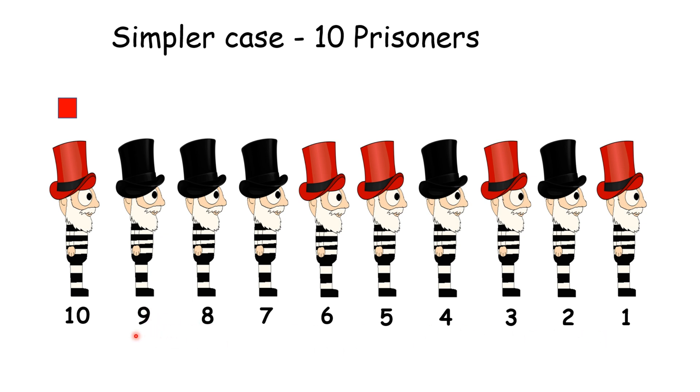The 8th person knows from 1 to 9 there are an even number of red hats because the last prisoner said so, and he is also seeing an even number of red hats, and the person behind him is wearing a black hat. The 7th person similarly reasons that the 8th and 9th are wearing black hats and from 1 to 9 there are even red hats — he also sees an even number, so he is black again. Now the 6th person knows that 7, 8, and 9 are black hats, and the last one sees even red hats, but he sees an odd number — that means he is wearing a red hat, so he says red.